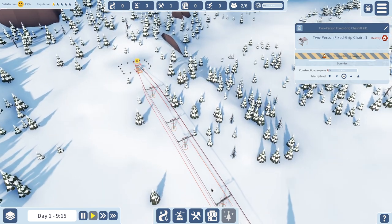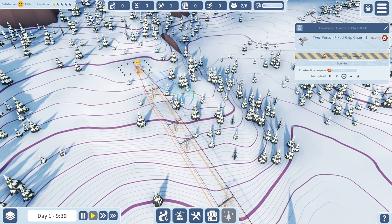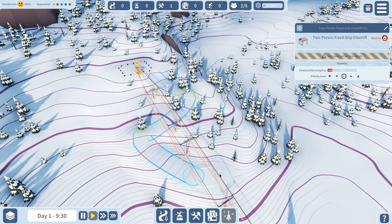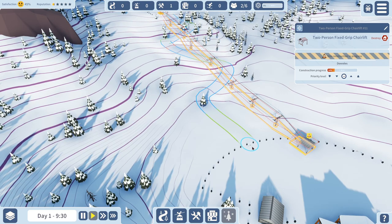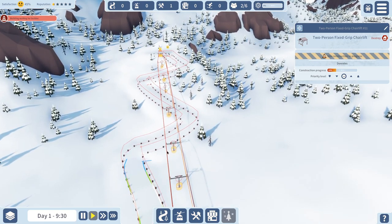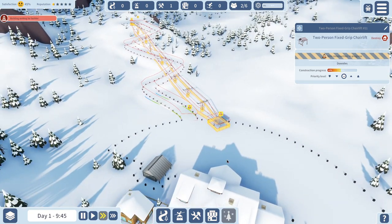Once the builder's lodge gets built, we'll assign some builders to the slope and they'll get to work. As soon as it gets built we'll put volunteers in it to run it and we'll have our first ski slope. We'll weave in and out of the chairlift. Once this gets done we can get someone working on it and we'll have our first ski slope open.